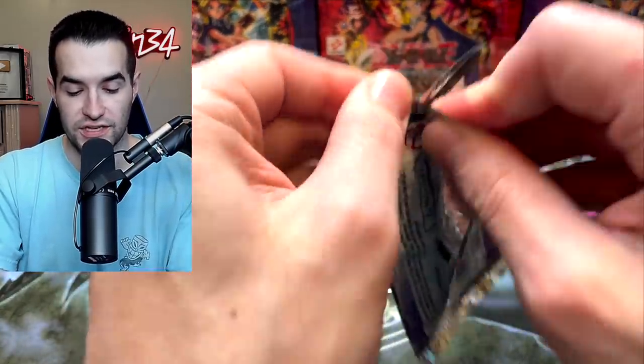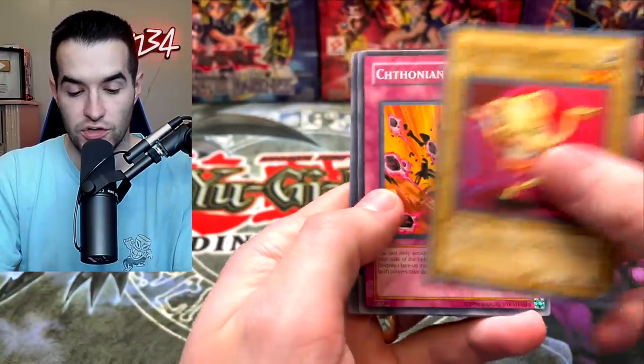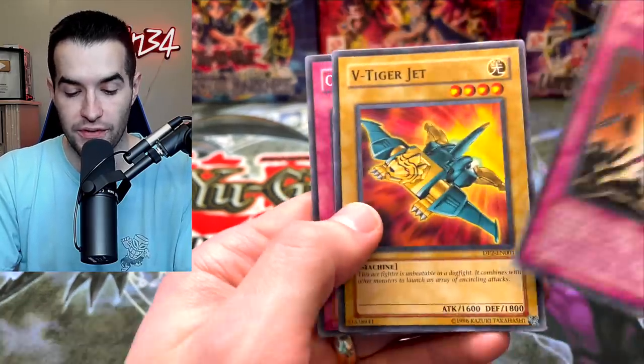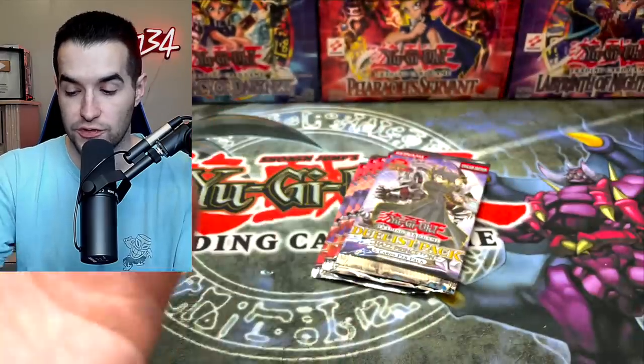Duelist Pack Chaz Princeton — let's see what we can get. Can we pull Arm Dragon Level 10? Ojama Yellow, Chathonian, Grave of Enkindling as a Super Rare. We got V-Tiger Jet and Chathonian Palmer — that's a Super Rare. That's like our first real pull of the video.